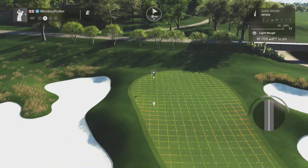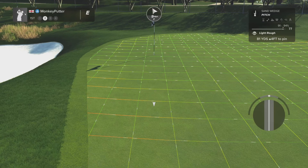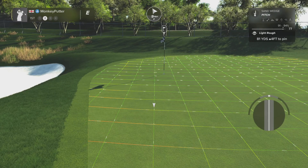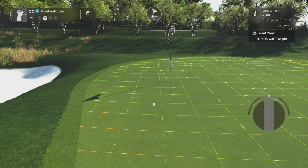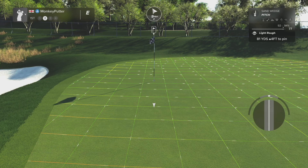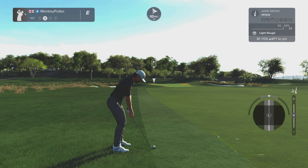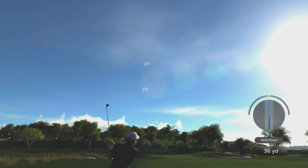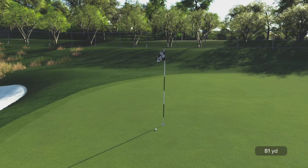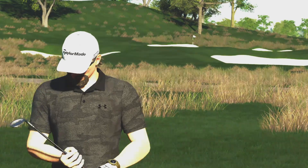The pin's tucked back left with a nasty slope there — if we catch that slope the ball's going to kick right. We don't want to short-side ourselves and miss left either, because that'll leave a really difficult bunker shot or chip shot. I'm going to be aggressive and go for it, 92 to 94 percent, give it a little bit of backspin. That's a great shot — get in the hole! That's a super shot, got a kick-in birdie.